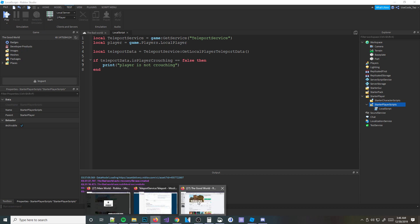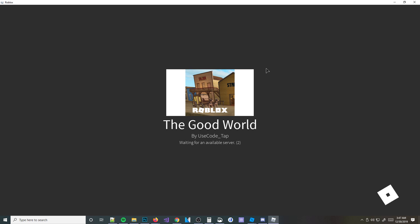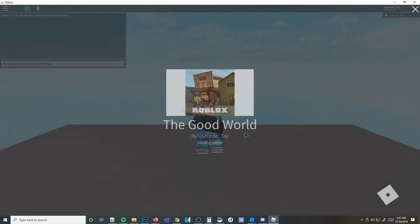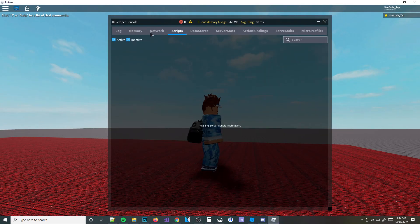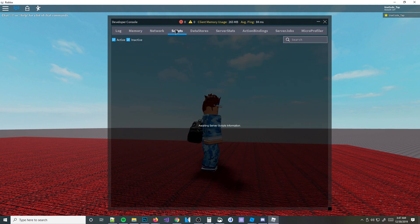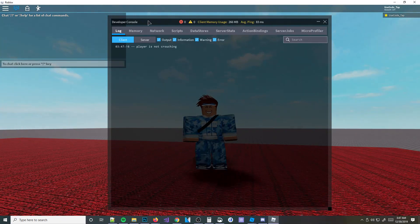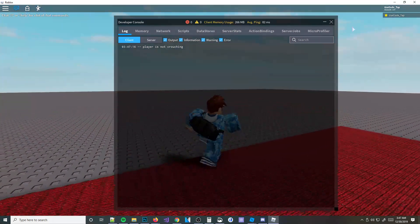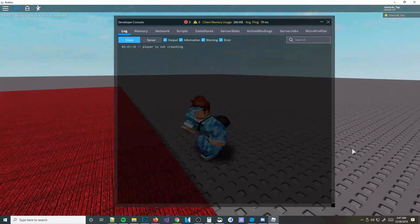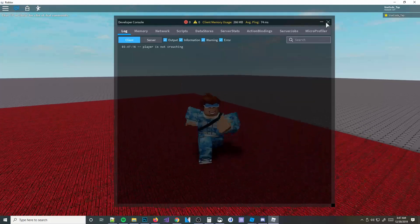Now let's go ahead and publish this to make sure it saves to Roblox, then run the game to test it. There's actually no output visible in a live Roblox game. To see your prints, you press F9 — it gives you a developer console that shows useful stuff like memory and how your game is working, which I'll explain in a future video. If you go into the Log tab, you can see it printed 'player is not crouching' — so it worked. The data was sent successfully. Obviously in a real game, you'd implement actual logic based on that data.